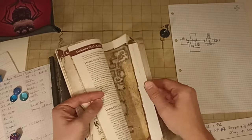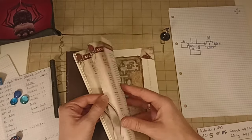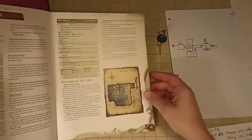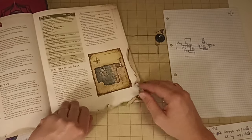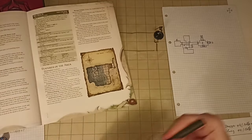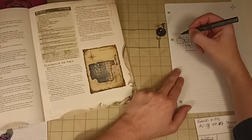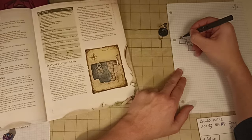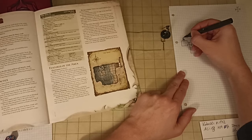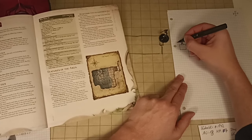I roll an eight again but already had area eight, so I re-roll. A tip: instead of re-rolling you could make generic cards numbered one to fifteen, take as many cards as you have areas, shuffle them, and draw one at a time - that way you never repeat. I re-roll and get ten, which according to my legend is actually area eleven because I combined areas nine and ten. Area eleven: the Water Cave.